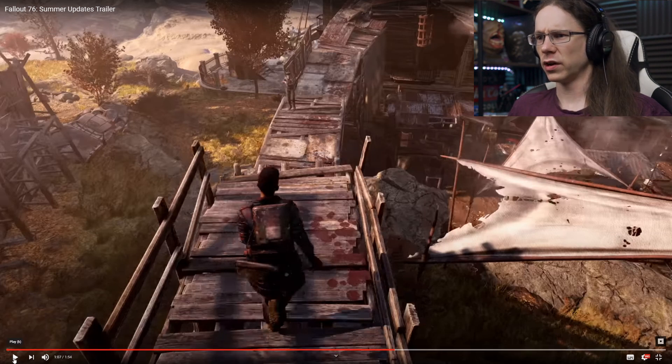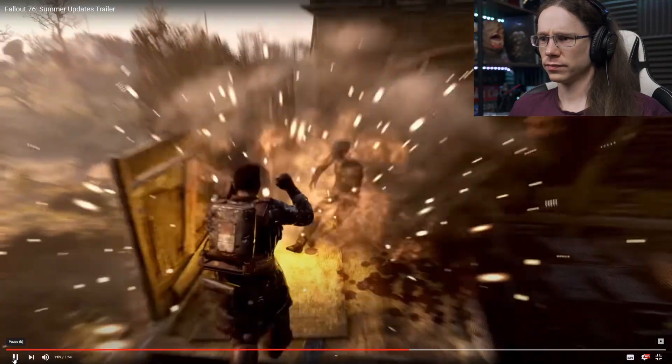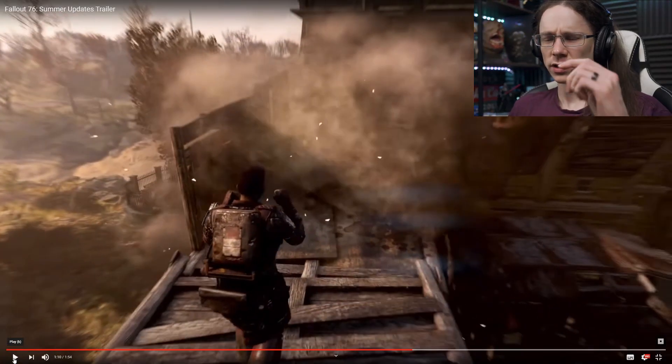Either way, interesting. Got some Fallout 4 assets coming back in - I've seen a few of those overhauled and added back to the camp building system, which gives a few more options. There are changes and big stuff coming to the camp system later on in the year, presumably in the autumn or possibly the winter - it was on the roadmap. Hopefully we'll get some cool stuff out of that.